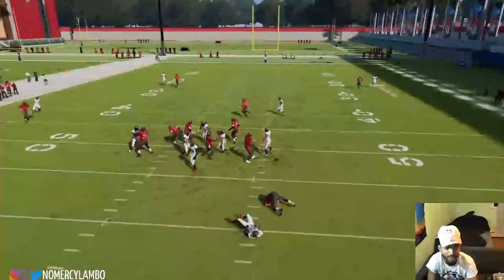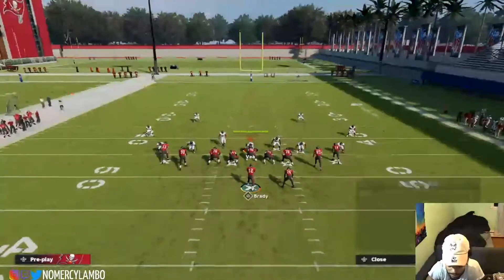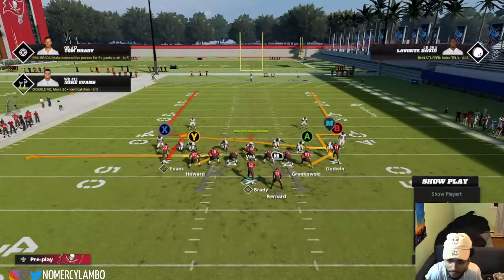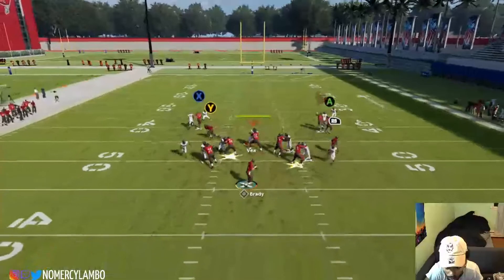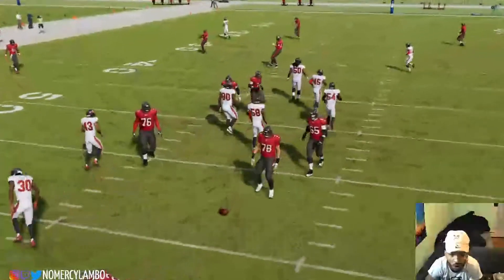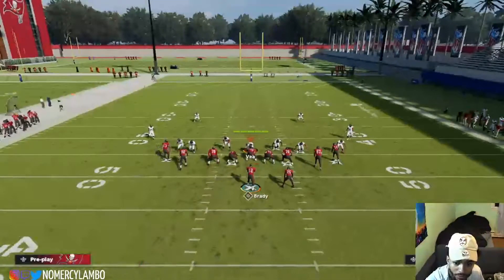Watch this A route - it does a little wiggle and brings his ass back inside. Now if you combine that with this RB angle route, it times out way too perfect. The RB angle route was open too. All these get open - it's just we don't have time because of these things.